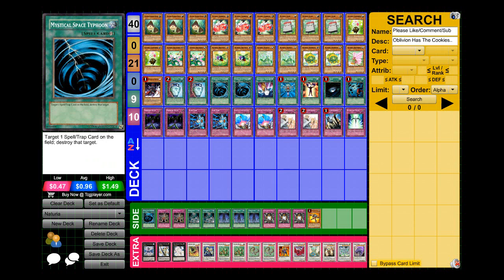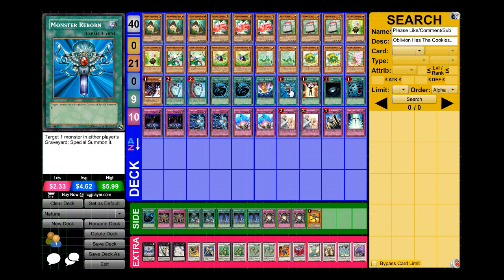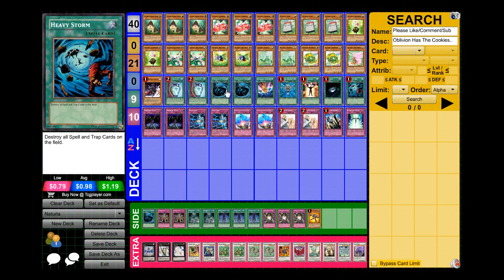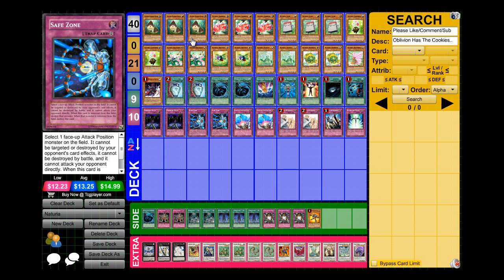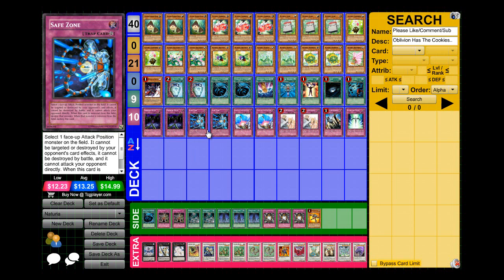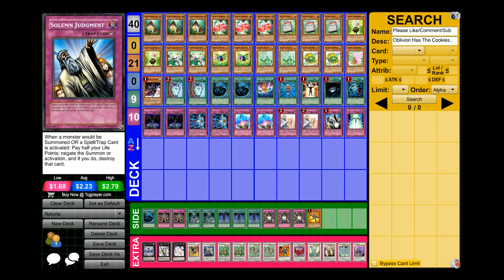For the spells I'm running two Duality, two MST, one Smashing Ground — though you could swap Smashing Ground for a third MST — one Monster Reborn, one Mind Control, one Dark Hole, and one Heavy Storm. For the traps I'm running two Fiendish Chain, two Safe Zone — which protects Bamboo Shoot and can stall if your opponent is going for game — two Compulse, two Warning, and one Solemn Judgment.